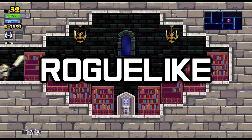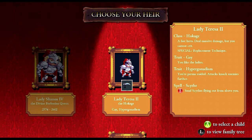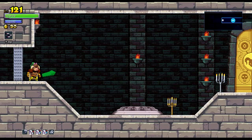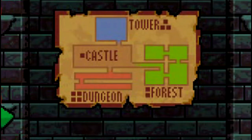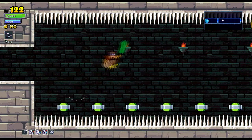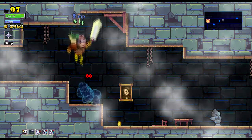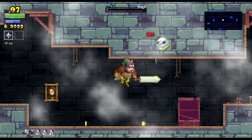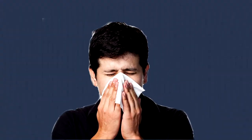Being a roguelike — or a rogue-lite as the developers put it — each time you start a new legacy or select a new heir, the castle layout is going to change. Well, not entirely. The layout of the rooms themselves will change, but where each section of the map is located will remain the same. The forest will always be to the east, the tower will always be up, and the dungeon will always be down. Even though these rooms are procedurally generated, after a while you will begin to notice rooms being repeated, and sometimes two of the exact same room design will be connected to one another.